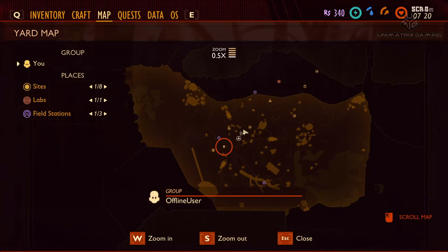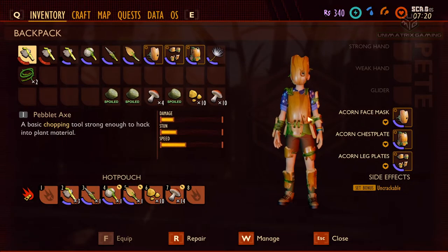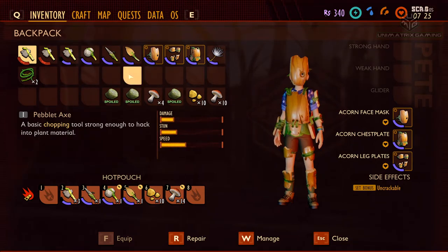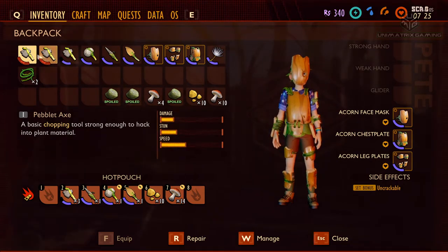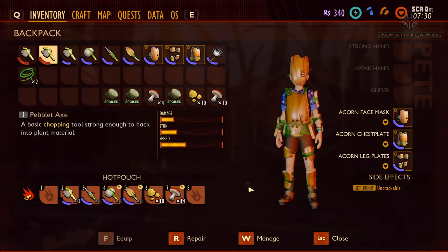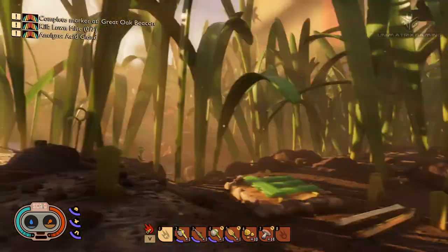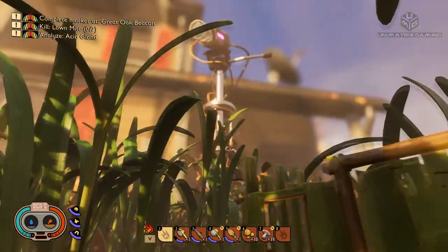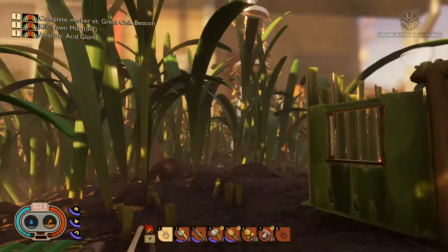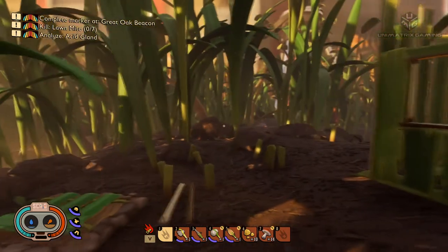We've been going up towards the tree a little bit so we want to do a bit of exploring. We've got a load of oak armor but there's still some weapons and tools yet to create. We need to make a bow and some arrows, and we also need to get the material to repair our tools. Let's double check — quartzite. I remember there was some kind of rock at the bottom of the tunnel of the cave.